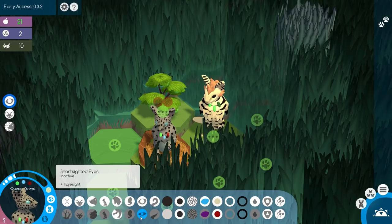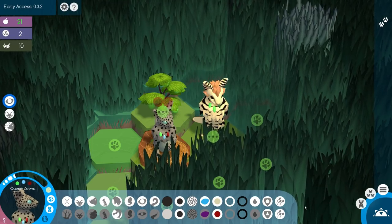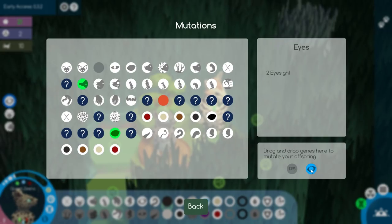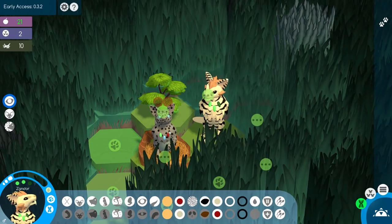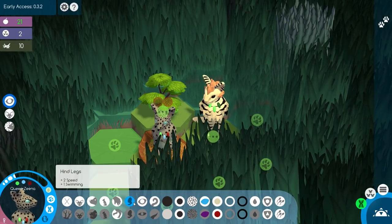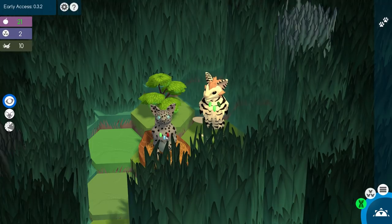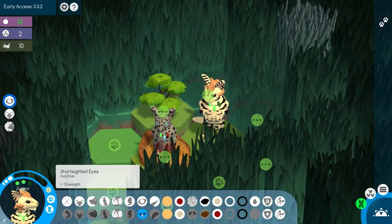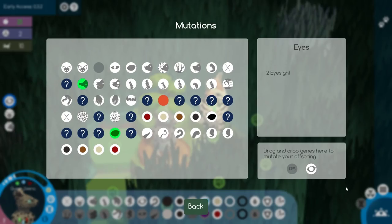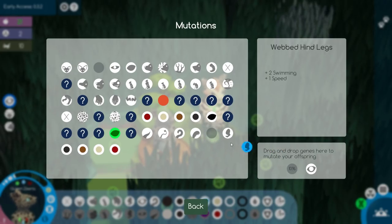I see they both have short-sighted eyes and they're in an active slot. So we're going to go ahead and go into the mutation menu and grab out some normal eyes and put it in the 30% slot to make sure that we get some good-seeing creatures. We're also going to look at hind legs — webbed hind legs. I don't really think we want any water creatures, so we're going to try to take out webbed legs and put in some normal hind legs at the 10% slot.